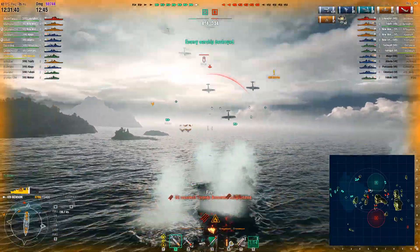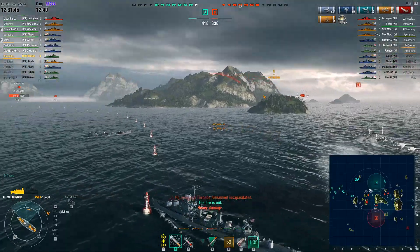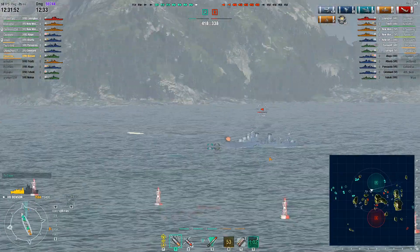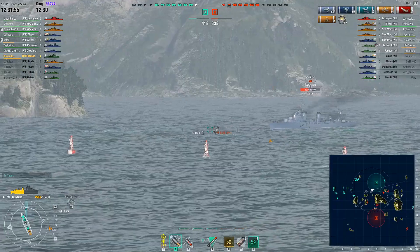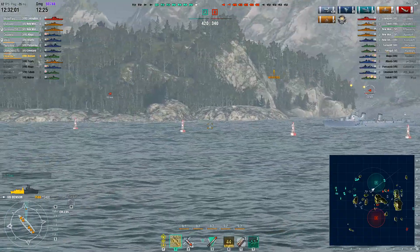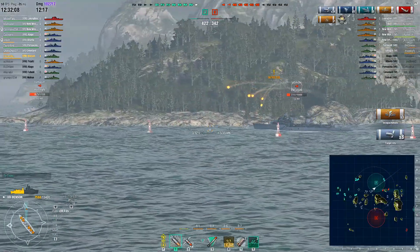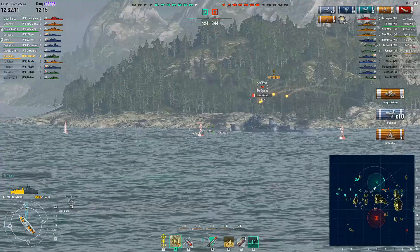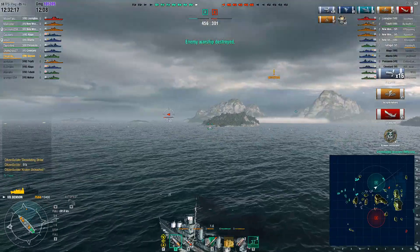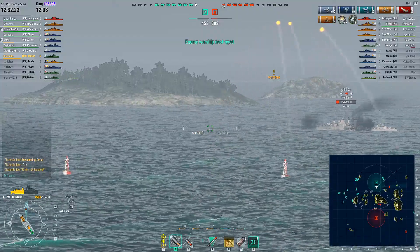He manages to get the Fubuki, but leftover dive bombers do some good damage and keep him spotted. He gets hit by the New Mexico bringing him down further. Now there are two destroyers ahead picking on the battleship at the edge of the cap circle. Surprisingly, the Russian DD didn't switch guns to engage Citizen's Benson — he just kept shooting at the battleship, which gives Citizen the Kraken.